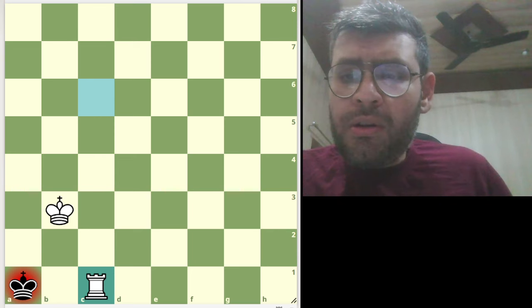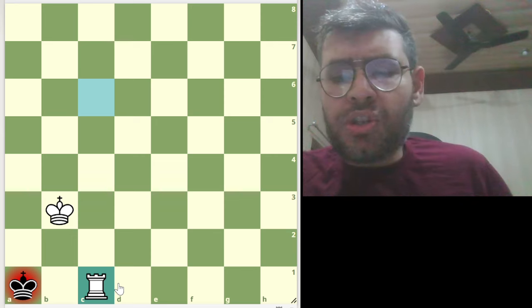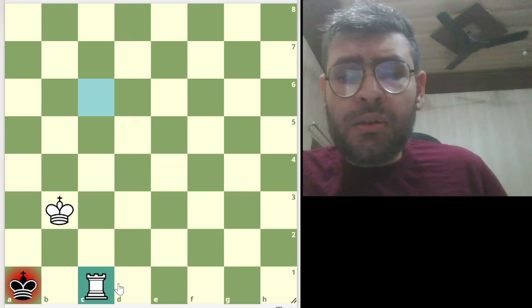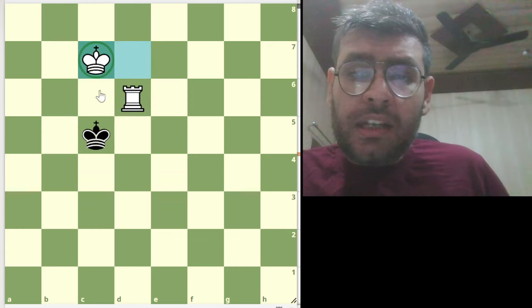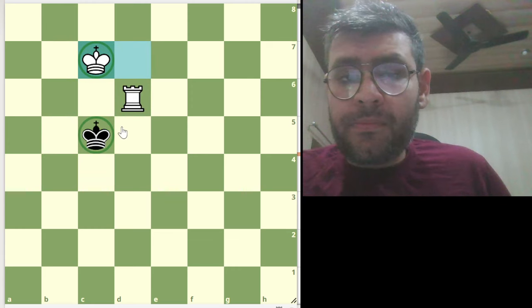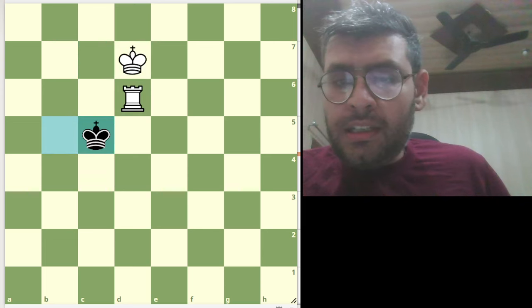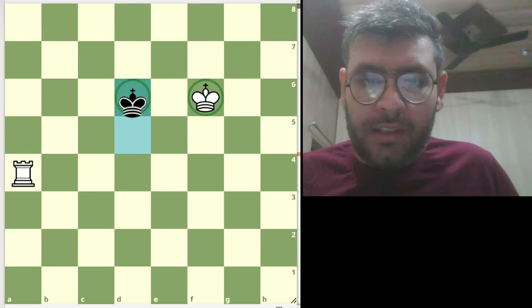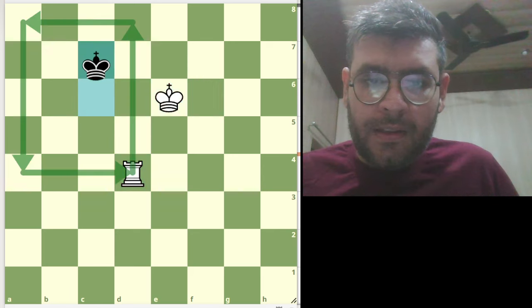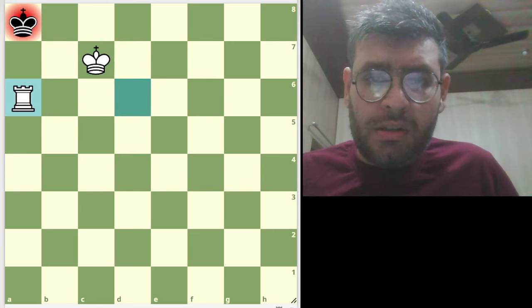It is very simple. Don't make it complicated. Some people check the king again and again — we don't need to do that. We can only check our opponent's king when both kings are on opposite sides. Only then you can check. Otherwise, as you can see in the first process, we don't need to check the king. Just making the box smaller, and checkmate.